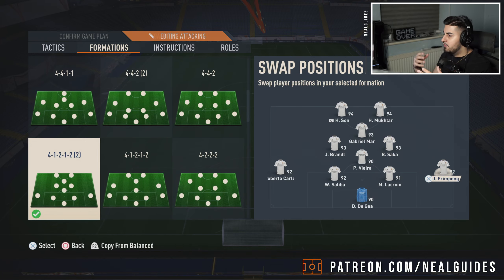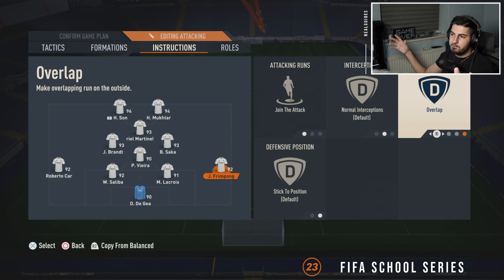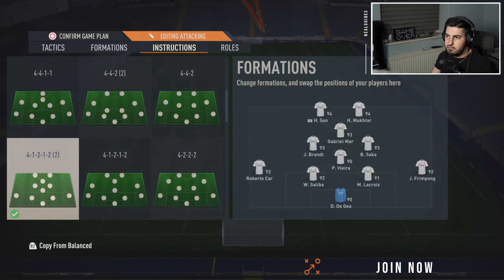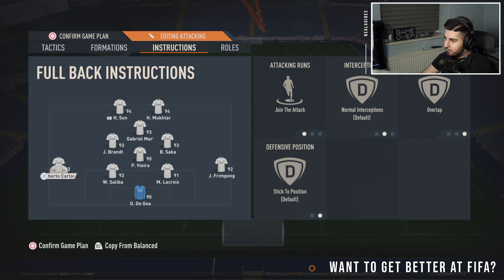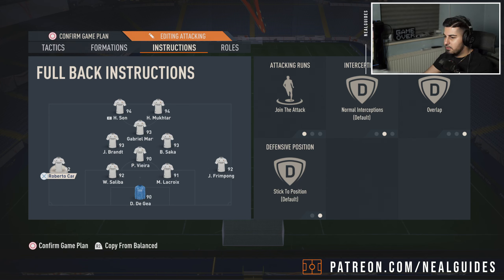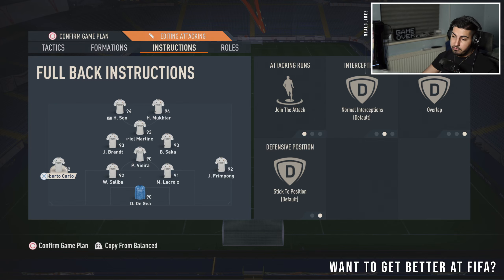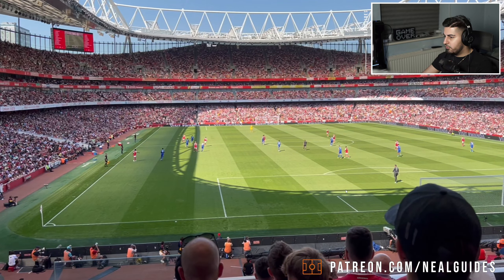These left and right mid players are supplementary — if you get pinned and have to recycle the ball, they'll be there on the sides, but they won't come inside. Even if you put inverted on them, they're just going to stay wide — there's nothing you can do. Even at narrow width, they still stay wide. Don't expect a Zinchenko-style inverted movement from them. You cannot make a left back actually invert. If you're watching EA, please allow us to invert our left back and right back natively how they would in real life, not just so they go a bit more centralised.